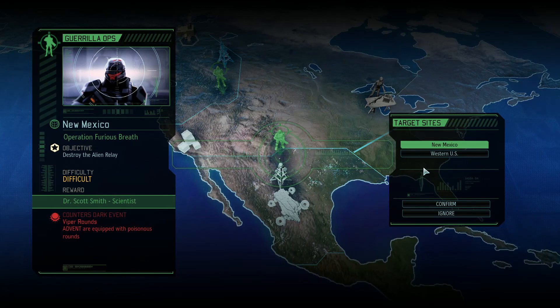Hey everybody, it's Klorf here again. This is XCOM 2 and we've got a Guerrilla Ops mission, Operation Furious Breath. We're gonna go and destroy the alien relay. It is a difficult mission. I am bringing some lower-ranking individuals to try and get some rank-ups. This will counter the Viper Round event, so Advent will no longer be equipped with poisonous rounds, assuming they had eventually managed to complete that. So we're gonna stop them from doing that.